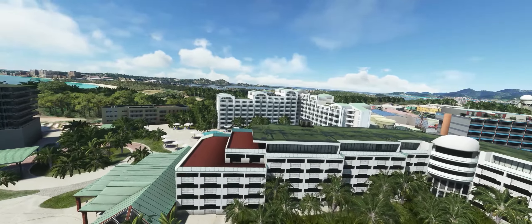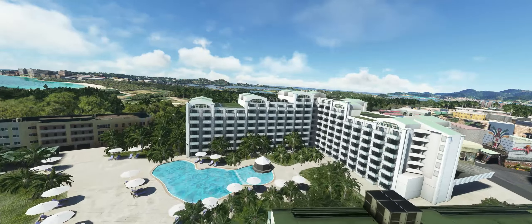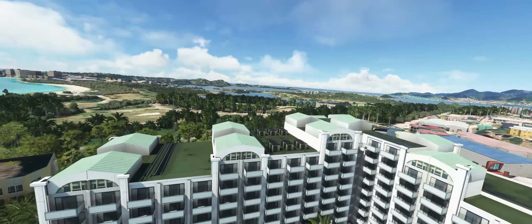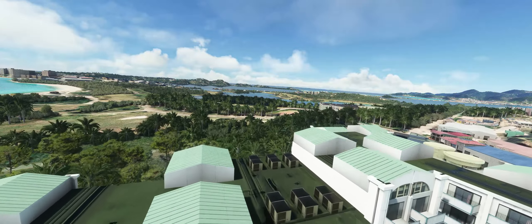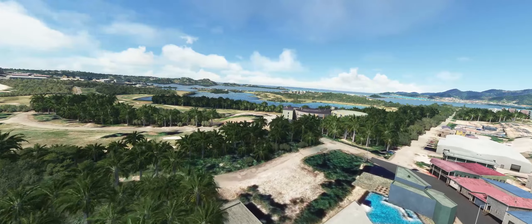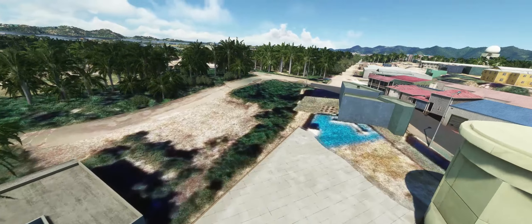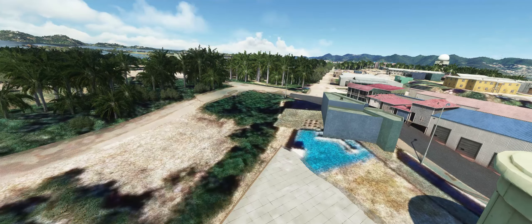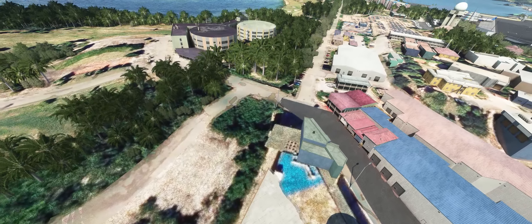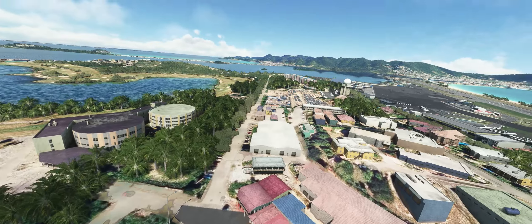Overall, the outside — the trees look wonderful, the greenery looks great, and I'm very pleased with what it looks like out here. You can kind of tell what is the default Microsoft scenery because it's just flat. From 10,000 feet it probably looks great, but when you're down close it doesn't look so good.